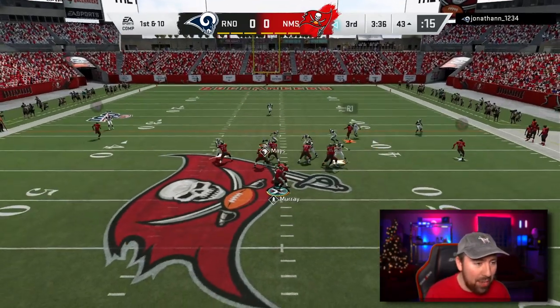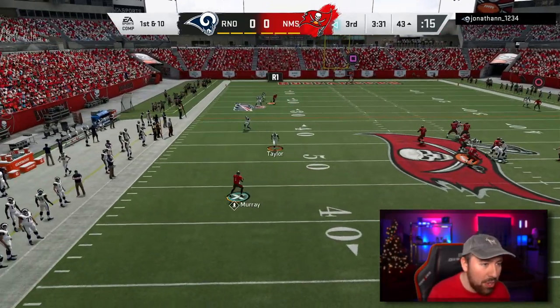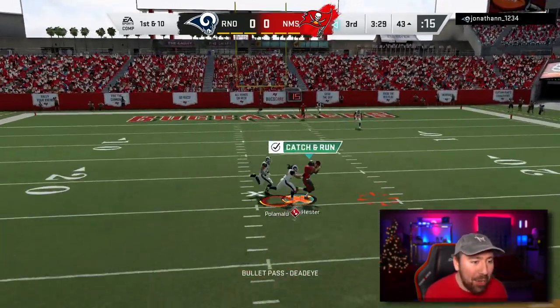I want to go to Devin over the middle, but I might have to go deep here. We got some pretty darn good blocking. Devin, can you go the other way? I'm throwing it — I think we got it. We're going to rat catch that. Come on — no. Oh, that was so close.